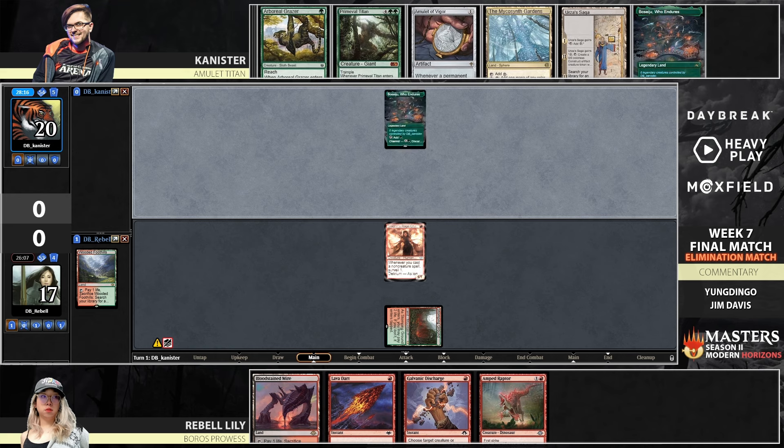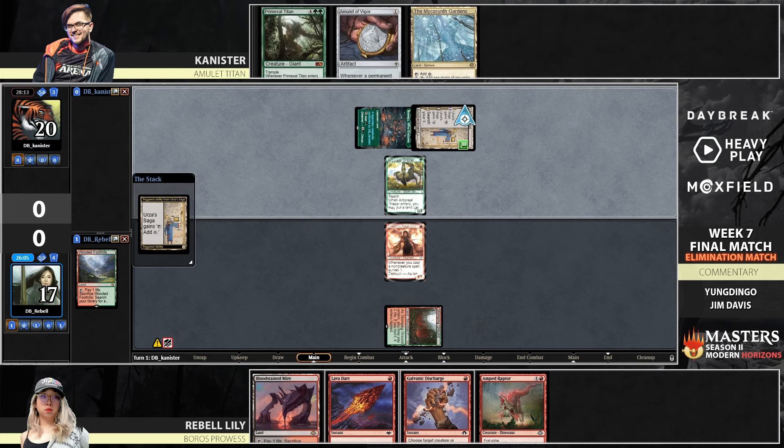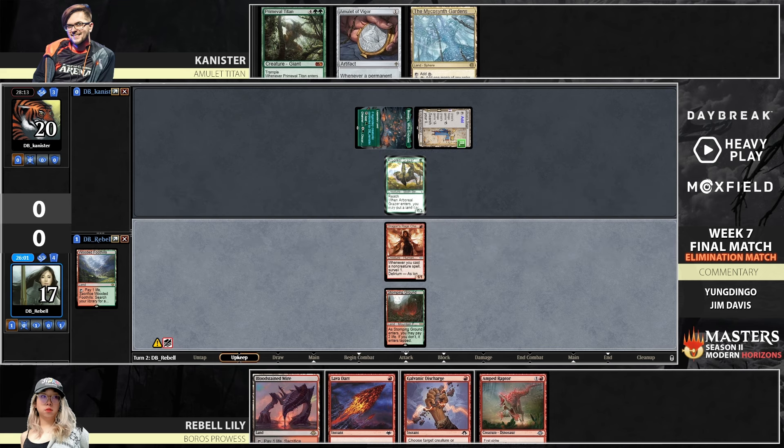Canister deciding — one of those situations where you have your play already set up and you draw a card that changes it, so you go okay, I want to do it now. Going from Besaju into Grazer, into Saga as planned. Great start for Canister with the Amulet and the Titan ready to go. No bounce land yet, but getting close. We see an Amulet as a draw for Rebel — this is the grindier half of Rebel's deck, the Amp Raptors, the Amulets, the Discharge.